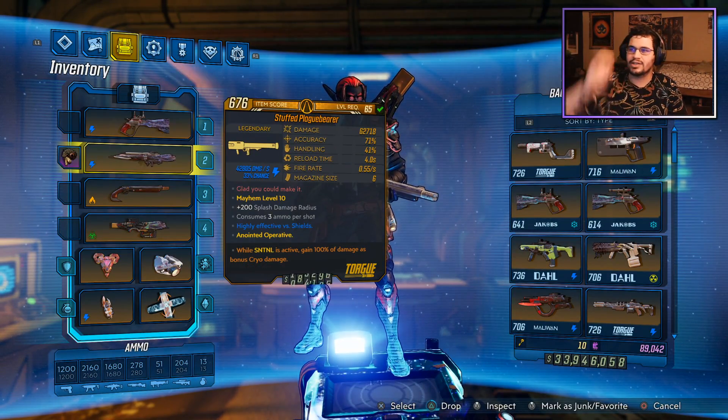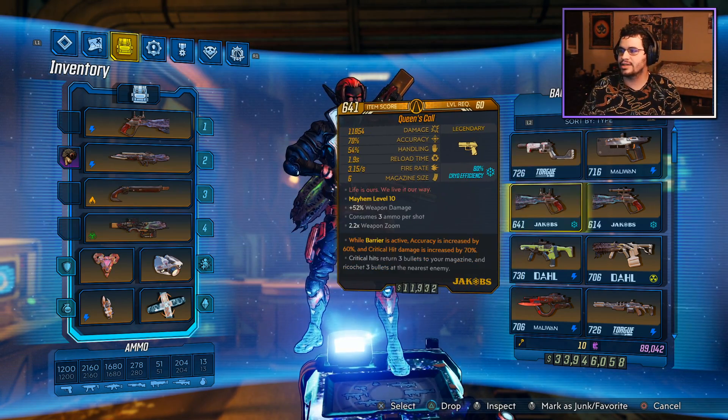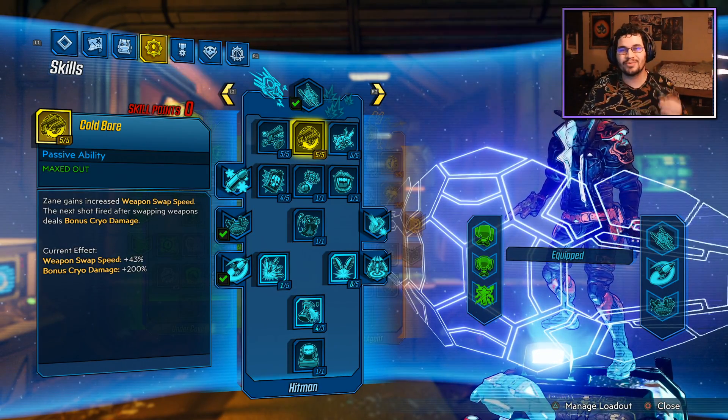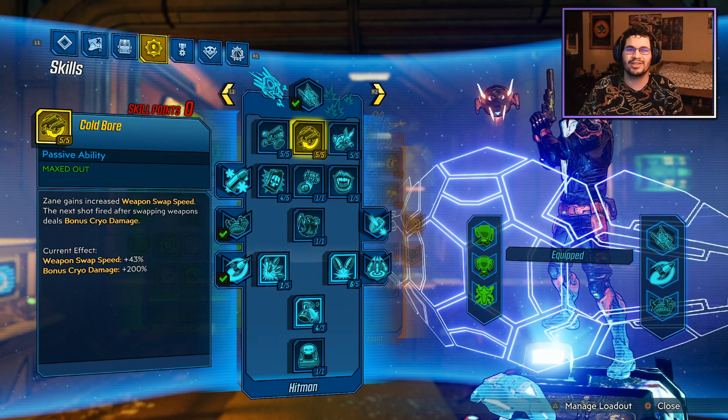For example, I have a King's Call, a Plague Bearer, a Hellwalker, and a Backburner equipped. There are other good guns this will be good with as well, like snipers. 200% cryo damage is actually crazy, and there are really good ways to use it.